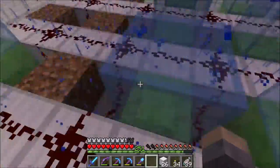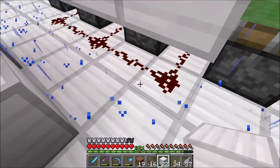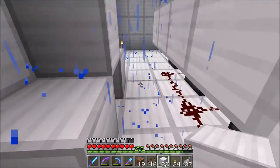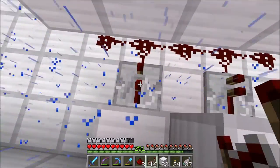Next I put down the repeater and redstone layout, which powers the pistons. This dictates whether the pistons are retracted or not. I once again got this a bit wrong, as my repeater settings weren't 100% correct. I did however eventually figure it out.